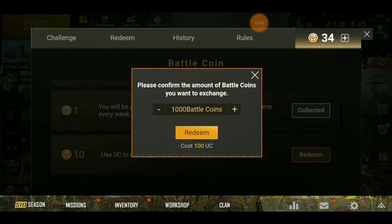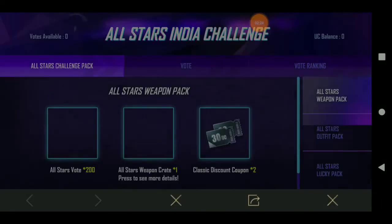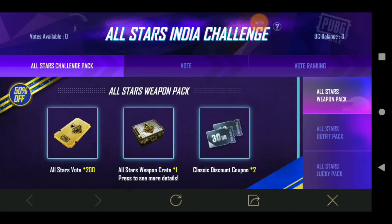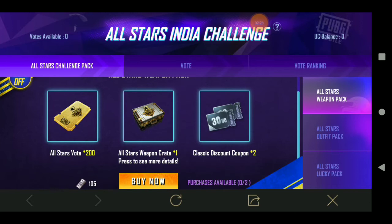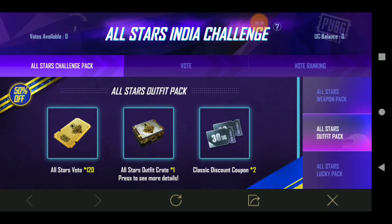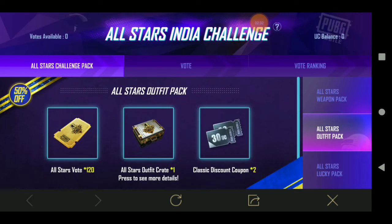If we have to purchase the hazard jacket, we would like to buy it. We will use the All Star Indian challenge and also look at the event section. This is the hazard jacket — you can buy it here with the saddle, and there is a slight advantage to this.